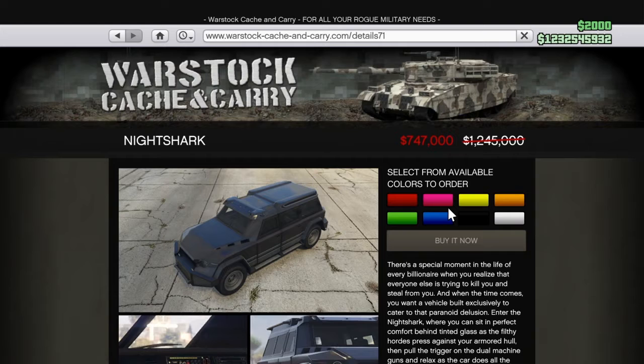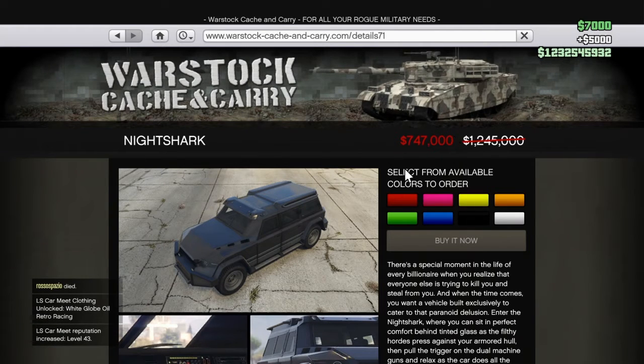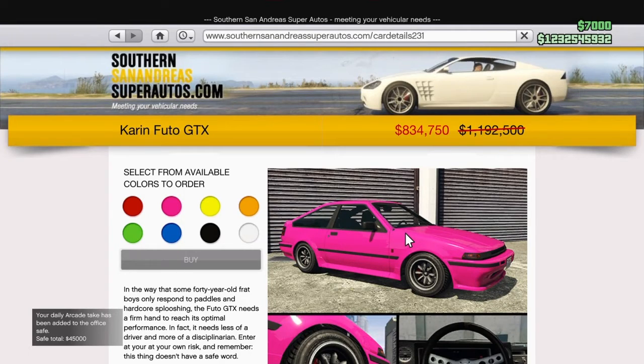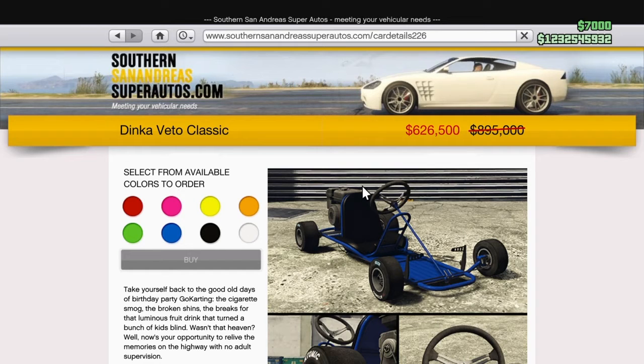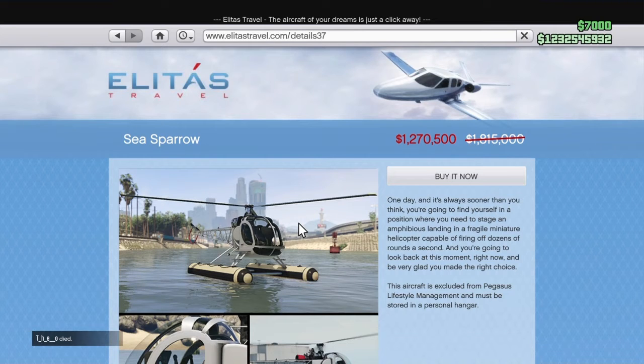Then you've got the Night Shark which is on for 747K. You've got the Cavern Vital Duty GTX for 834K. Then you've got the BF — B4, that's how you pronounce it — for just under 400K. Then you've got the Edinka Beetle Classic for 626K. And then you've got the Sea Sparrow for one million two hundred and seventeen.